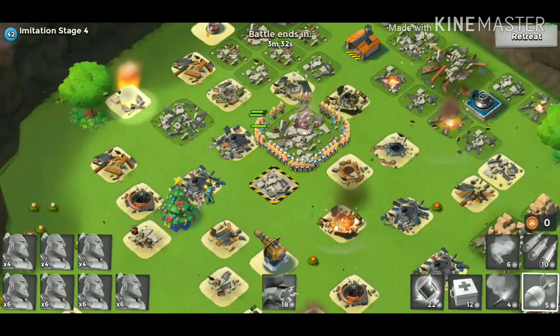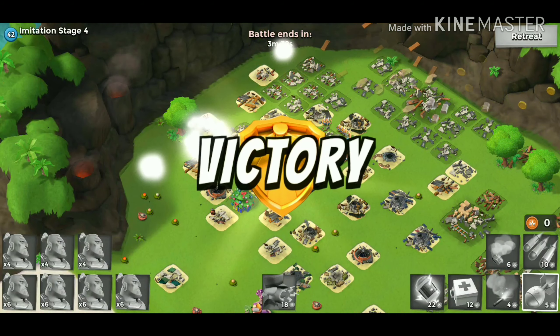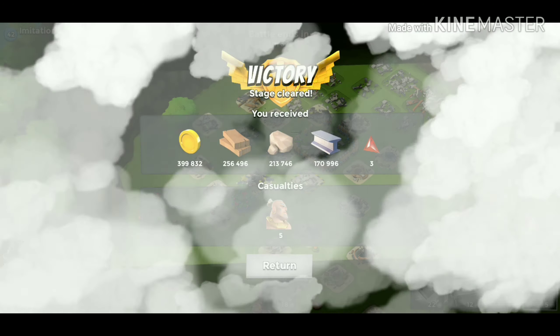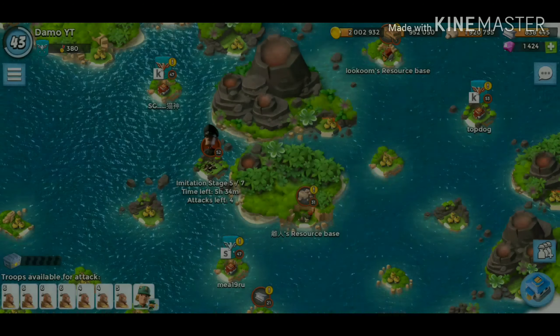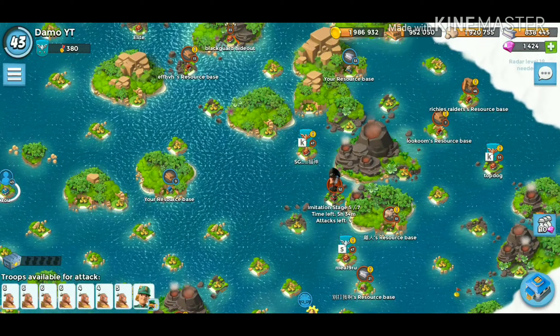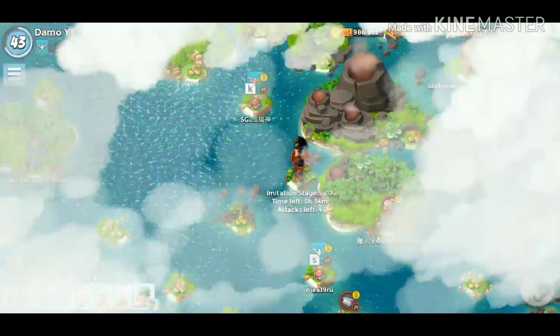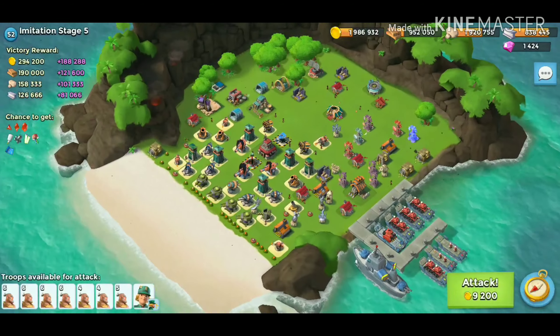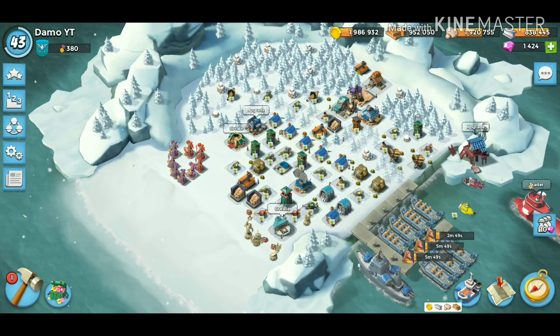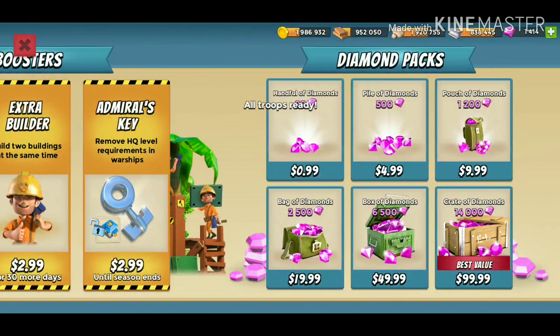I don't have instant training on this account. This is probably my fourth most used account — we've got about eight accounts. I don't have instant training or anything like that, so I'll probably spend some diamonds to speed this up. Costs me 10 — that is fine by me. Got a pretty handy amount up there — 14 diamonds — which I like to see.